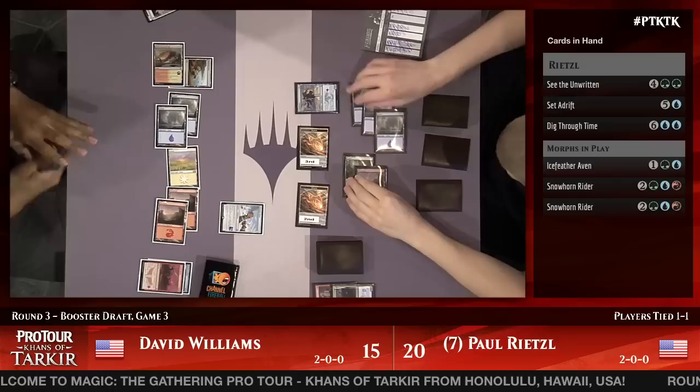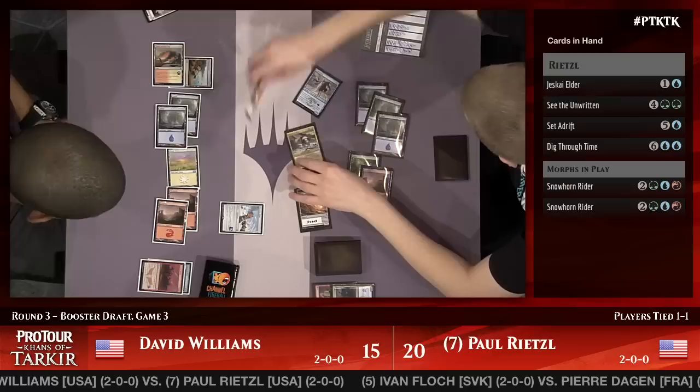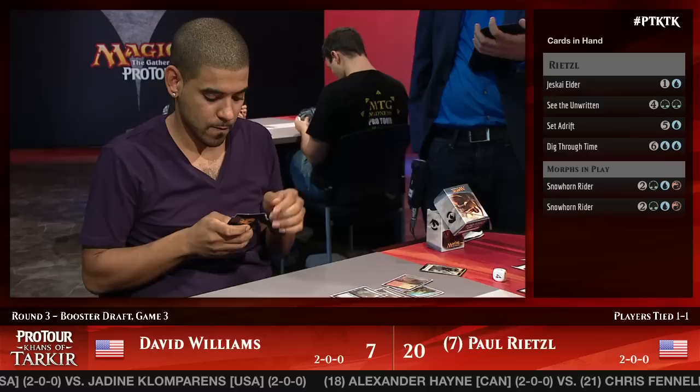Williams calls the Aven and it was the Aven — Arrow Storm takes it down. Unfortunately Dave would rather have taken down one of the Snowhorn Riders but with two of them it's not that relevant. He's going to flip one up — there it is. Dave Williams is really up against it here. He's going to need something along the lines of End Hostilities to get out of this mess. His draw has just failed him — he's got some decent cards but no board presence. Looking at his deck list, he does not actually have End Hostilities.